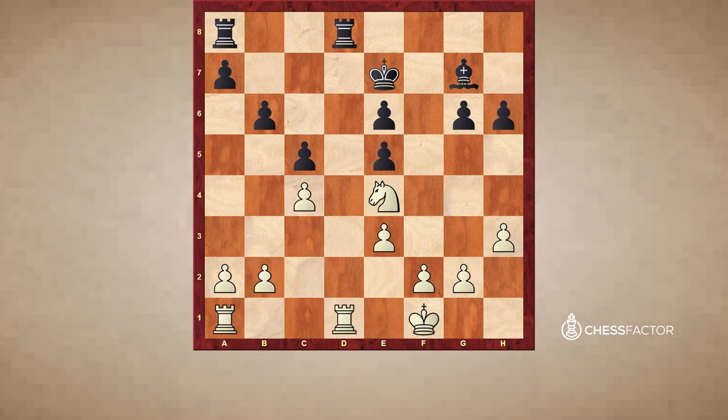A6 was played, then Ke2 centralizing the king, Rxd1, and now Rxd1. Here black played the move Rb8. It's a very difficult question whose favor the exchange of all the rooks is. Black could have tried here to play the move Rd8, and although it's not so easy to see, it's winning for white, but it takes quite a lot of time to convert.